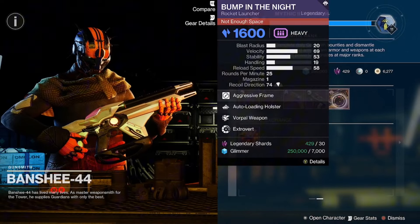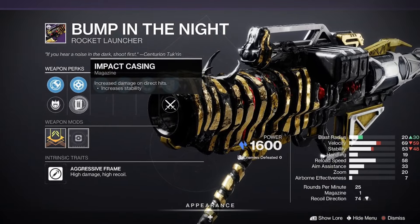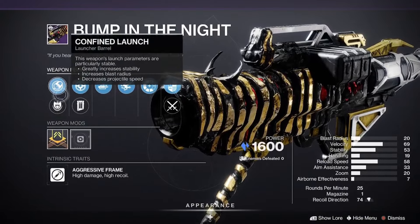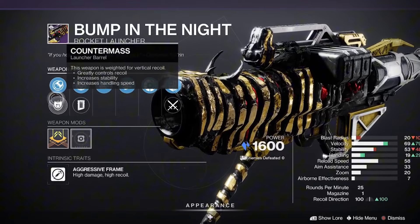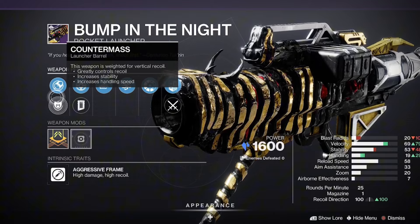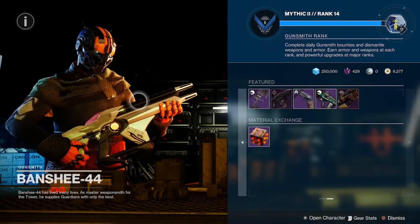Bump in the Night with Vorpal Weapon and Auto-Loading Holster, coming in with impact casing and no masterwork. The barrels are not great, but overall a good PvE roll for the most part. You can get something better on the barrels, but overall a good perk combo here for Bump in the Night.